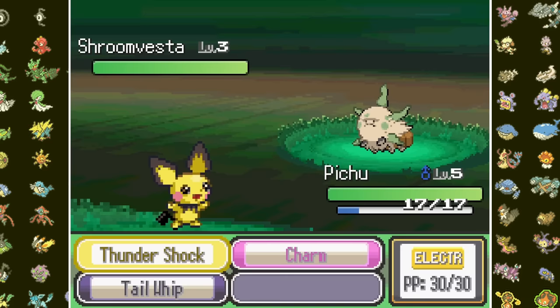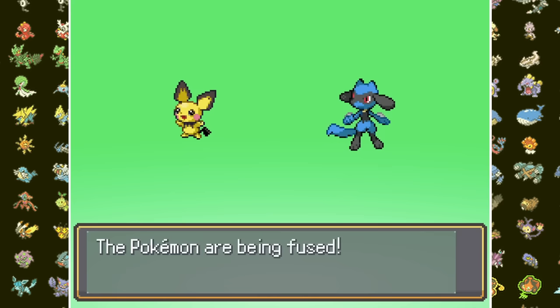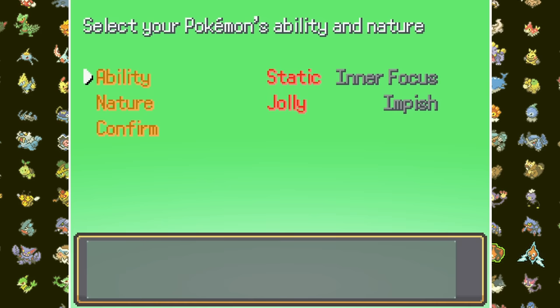In Viridian Forest I run into a Shroom Vesta which I catch and unfuse, leaving me with both Shroomish and Larvesta. I finally break out the Splicers and create Ryachoo, who is so adorable I would literally die for him, and Shroomchoo, who's trying her best. When fusing Pokemon you can choose which ability and nature to keep, as well as whether to combine movesets. Since I don't want all my Pokemon to have Static, I'll always pick the other ability when creating fusions.